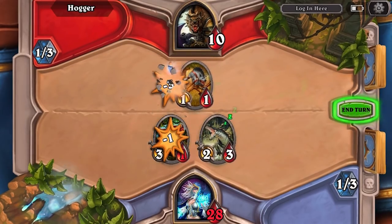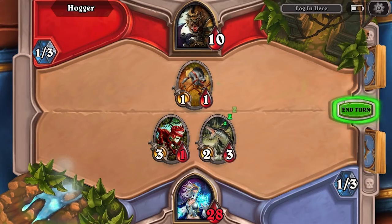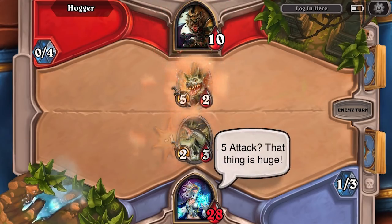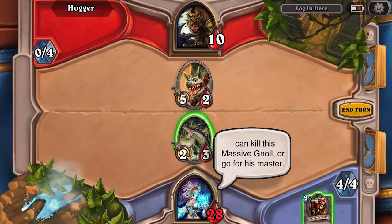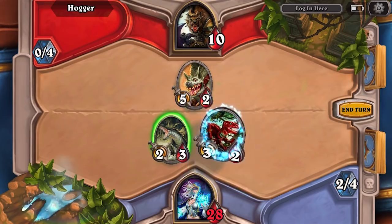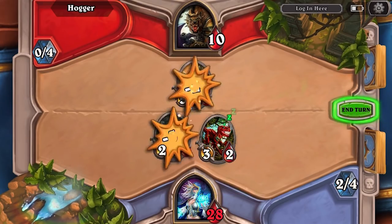They're adding new updates all the time with new card packs, and all of the different strategies are always evolving and changing to meet those new cards that come in. In Hearthstone, you get a starting hand of three cards consisting of different types of minions, attacks, and other abilities that you can play in order to defeat your opponent, lowering their HP as you go.